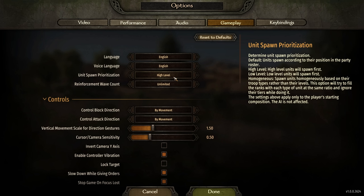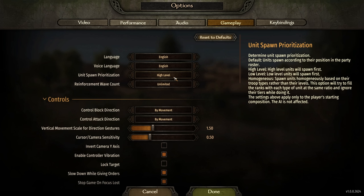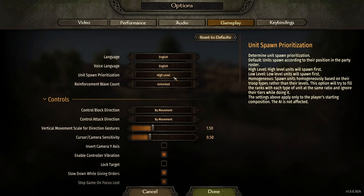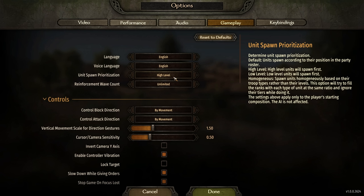Units share experience, so it doesn't necessarily matter if high levels go in first — low levels still get experience shared to them. However, a low level unit earns more experience if they're the one doing the kill. As a quick side note: don't upgrade units piecemeal. If you have 15 tier-1 units, wait until all 15 are ready to upgrade and then do it all at once — they'll share experience together and progress together rather than some outpacing others.